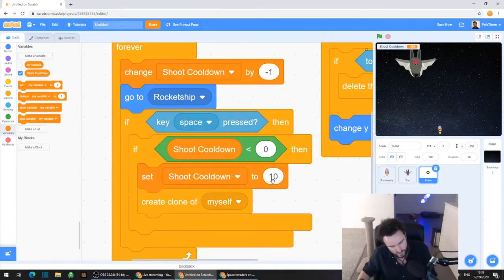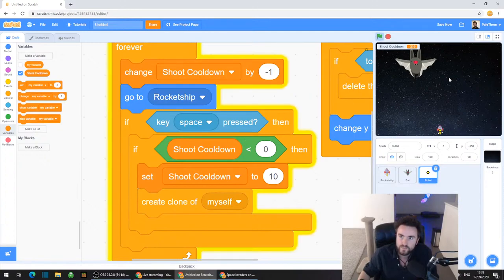So what this does is every time we press space, it asks the question: has the shoot cooldown gotten down to less than zero? And if it has, put the shoot cooldown back up to 10 and make a clone of myself. Now you have the ability to control how rapidly you can fire these bullets.